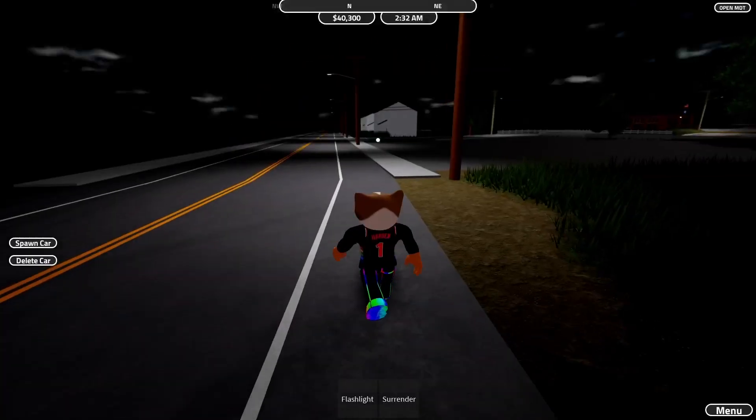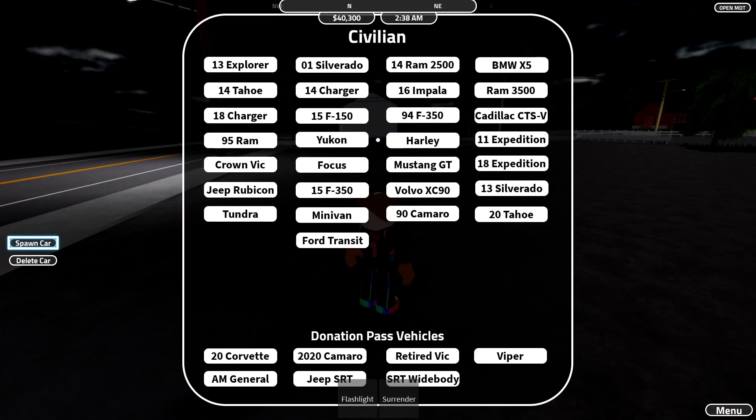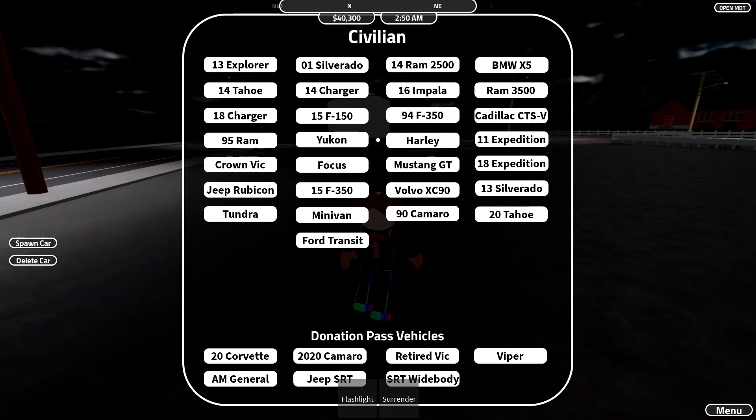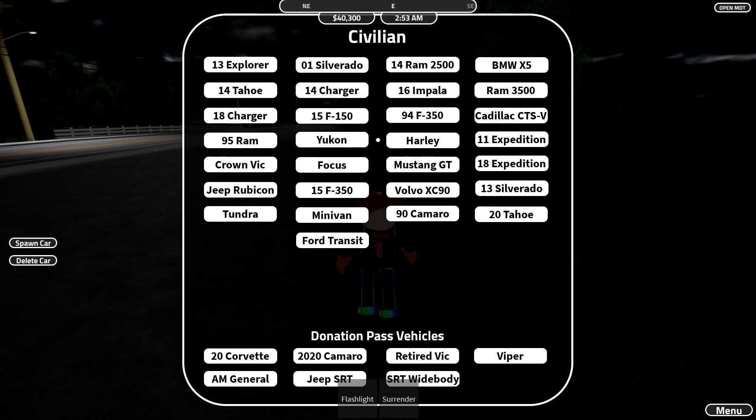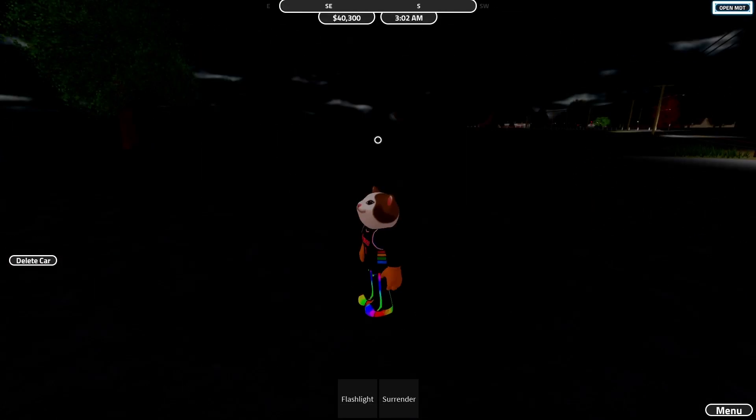We are at the location where we're going to be doing all of the cars. If you don't already know, we have a lot of vehicles to go over — one, two, three... that's 29 total cars in this one video. So stay tuned and comment down below your favorite car. Some of these cars are glitched out so they don't work. Starting off with the 2013 Explorer.